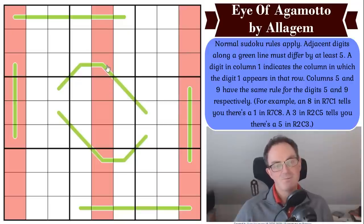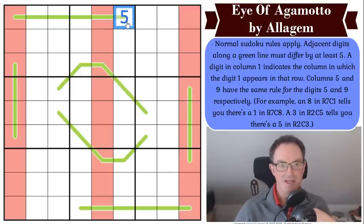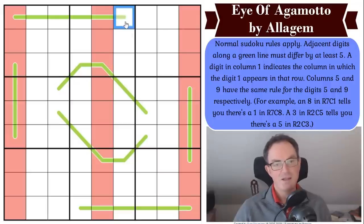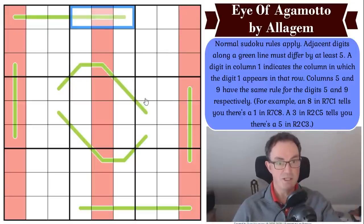First secret of green lines: can we put five on them? No, you cannot. If you try to put five on a green line, the next digit becomes impossible — going downwards you'd reach zero or lower, going upwards ten or higher. So you can never put five on a green line. This means as you move along green lines you alternate high and low either side of five — there is oscillating polarity along green lines.